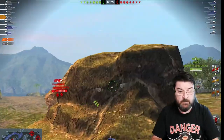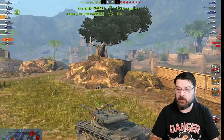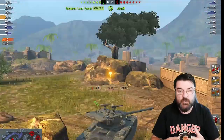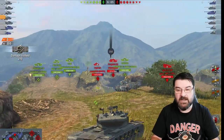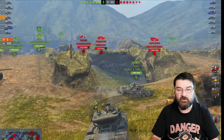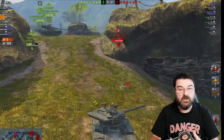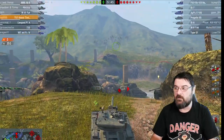And there they are - the Type 61 and the Progetto - exactly where we thought they would be. If we look on the other side of the map, there's their Yo, so the heavies are going down the heavy route and their mediums are going down the medium route. So far we have predicted exactly where they're going to be. And there's a Jageroo - so far our prediction is coming true. We know where their mediums are, some of their heavies, and at least one TD.